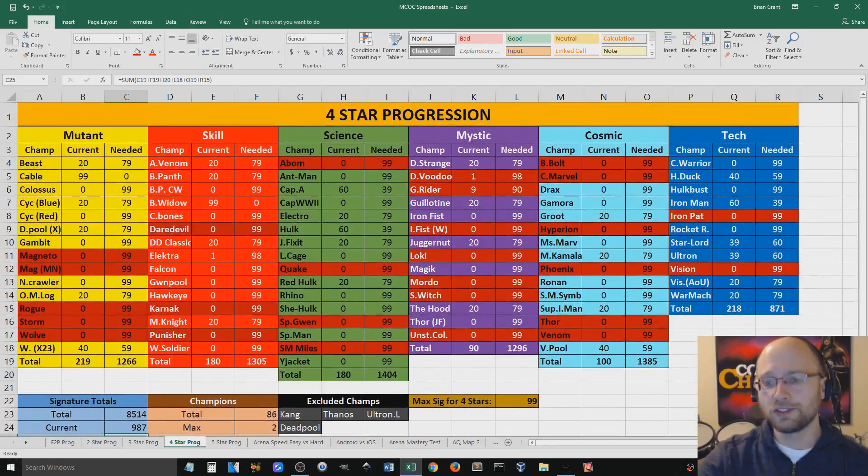Especially since I started getting the feature champion in Arena. That is why Hood, right off the bat, starts out at signature ability 20 — since I got him twice. And actually after seeing this, Iron Man is the current feature champion in Arena and I already have him at signature 60. And I'm going for Loki because I don't have Loki. Getting a champion is the top priority — if I don't have that champion, I want that champion.